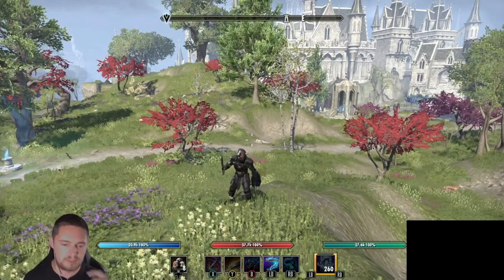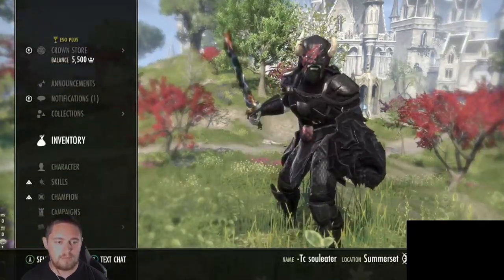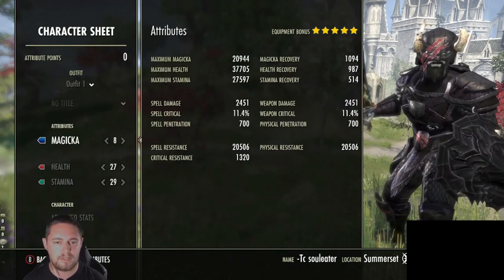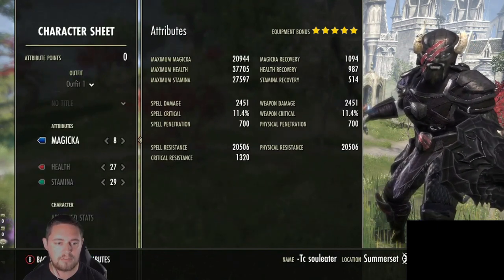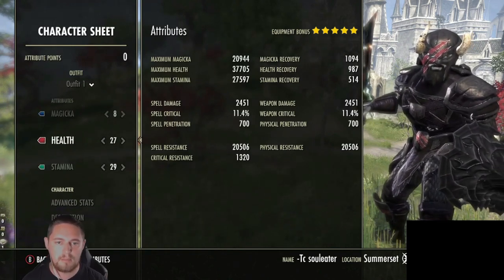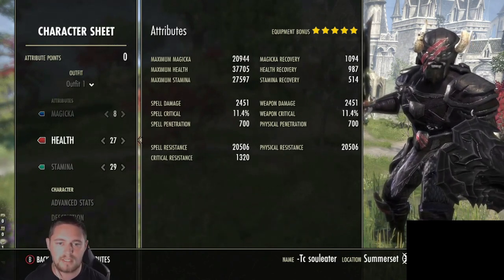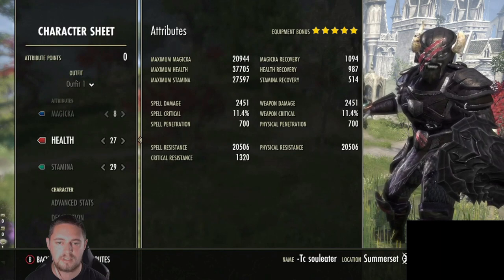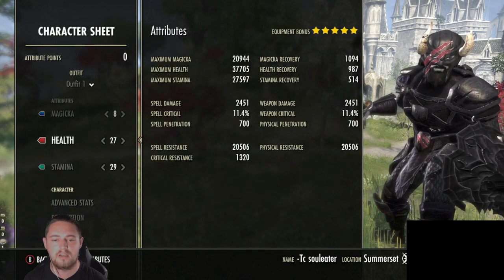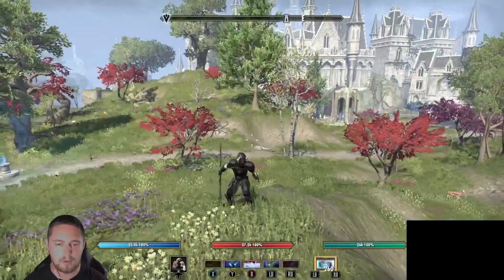We consume souls to gain more ultimate. Starting with the character sheet, we've got a nice balance of magicka, health, and stamina - 8 points there, 27 into health, 29 into stamina. That gives us almost 21k magicka, 37.7k health, and nearly 28k stamina. Magicka recovery is on the low side but we're going to get more when we proc things inside combat, and resistance is around 20k when buffed.